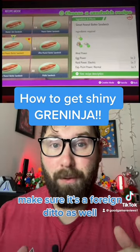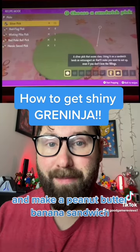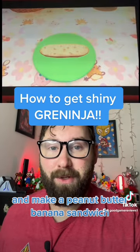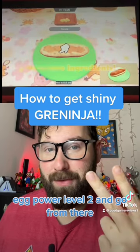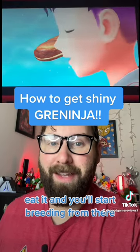Breed them — make sure it's a foreign Ditto as well. And make a peanut butter banana sandwich; it should be in your list. Make that to get eggs going with egg power level two, and go from there. Eat it and you'll start breeding from there.